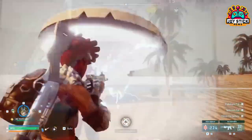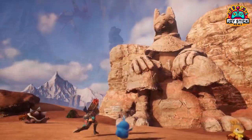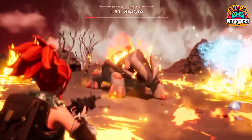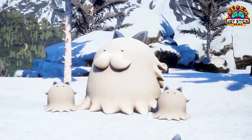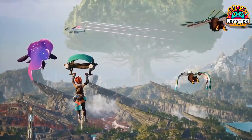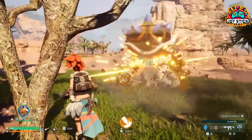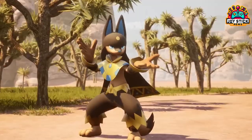Next up, you need an electric-type Pal. These little guys are key for charging your generators. Find one, capture it, and place it in your base — they automatically keep your generators juiced up. Pro tip: create a dedicated generator area to ensure your electric Pals focus solely on powering your base.